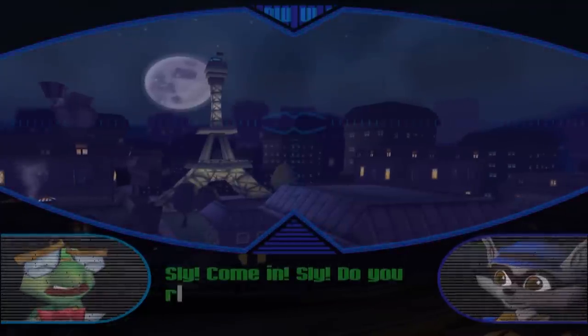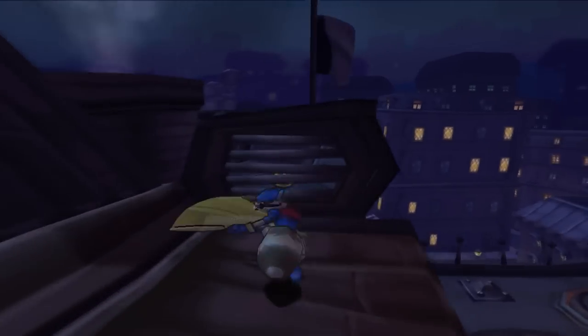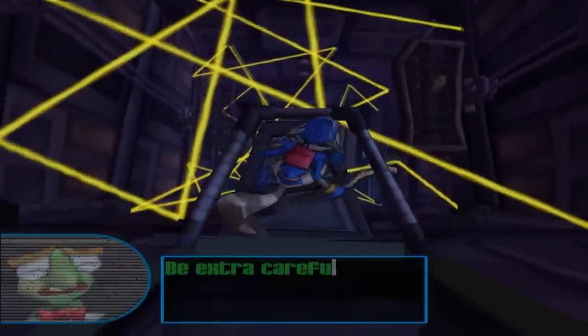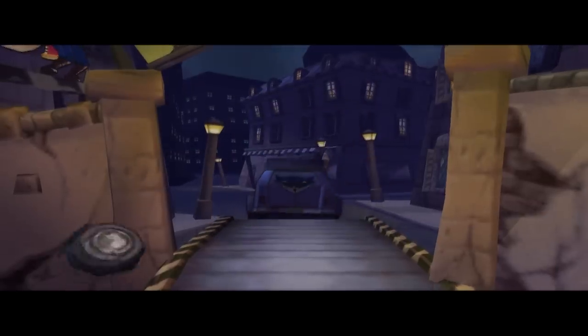Atop the roof of police headquarters in Paris, the Cooper gang are planning to make a risky move. They have three members: Sly the thief, Bentley the brains, and Murray the brawn. They plan to break into the building to steal a file containing information on a criminal organization known as the Fiendish Five. You play as Sly, with Bentley keeping an eye on you remotely and Murray acting as your getaway driver.